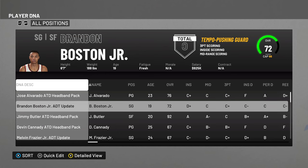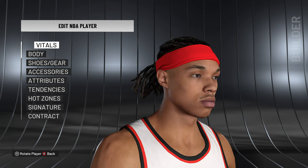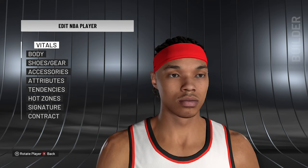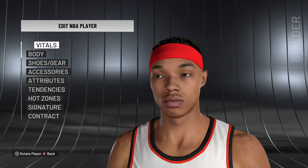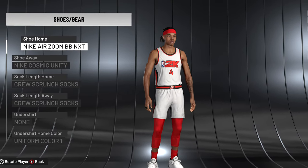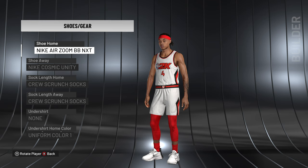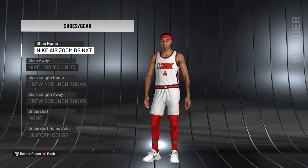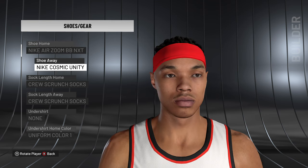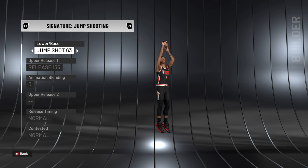The second player is Brandon Boston Jr. At first he had kind of glitchy, clippy-looking hair, but I added a furry band to his hair and he's ready to go — looks just like him. If you go to Shoes and Gear, you can see the attention to detail update on him as well. Tattoos were added in patch 1.12. He's in the Nike Air Zoom BB NXTs. The dynamic hair update was applied to Brandon Boston Jr. as well, so he's good to go.